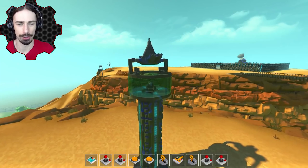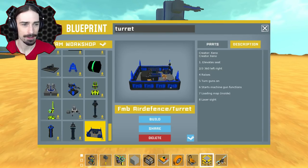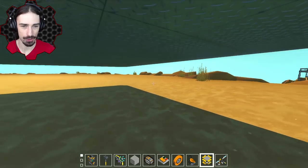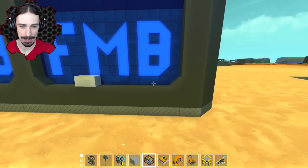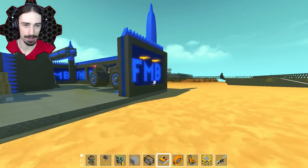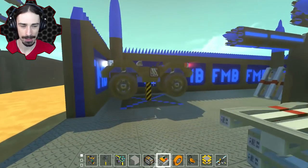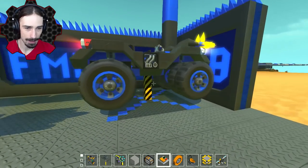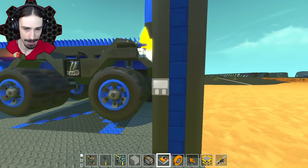We have one or two more turrets to look at. This one by Xeno looks almost like a turret base — it even has some vehicles built into it. We've got FMB all over the sides here. Oh, we've got some ATVs or something — let's check them out for a second.